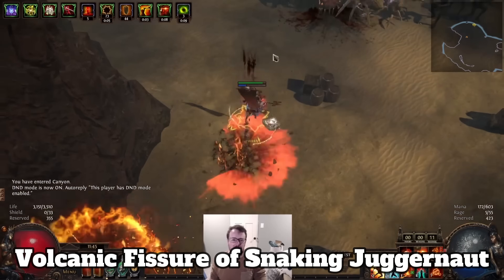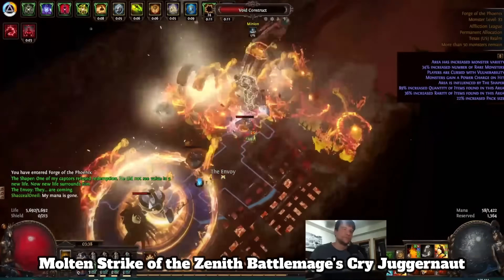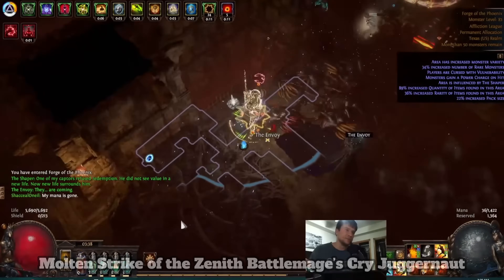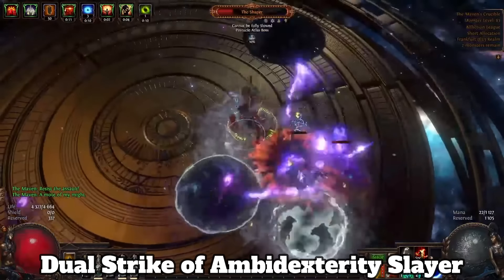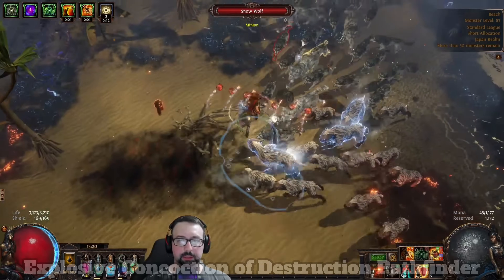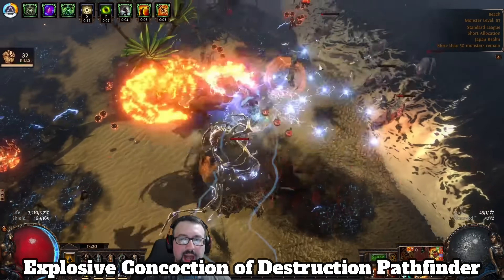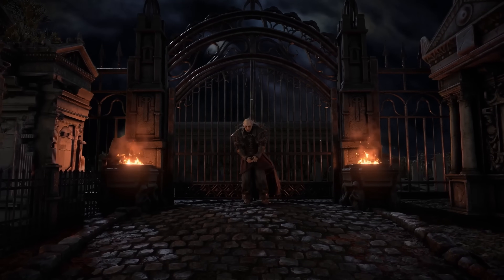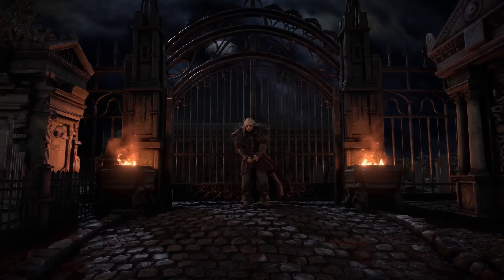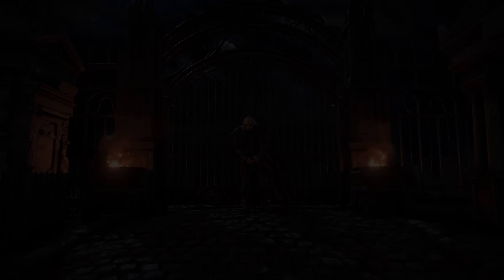Today I'm showcasing five: Volcanic Fissure of Snaking Juggernaut, Connor Converse's Molten Strike of the Zenith Battlemage's Cry Juggernaut, Dual Strike of Ambidexterity Slayer, Localhole's Lightning Strike Raider, and Snoobay's Explosive Concoction of Destruction Pathfinder. That's three super melee builds, one slam build, and one ranged build that relies on chucking potions directly at your foes' faces.